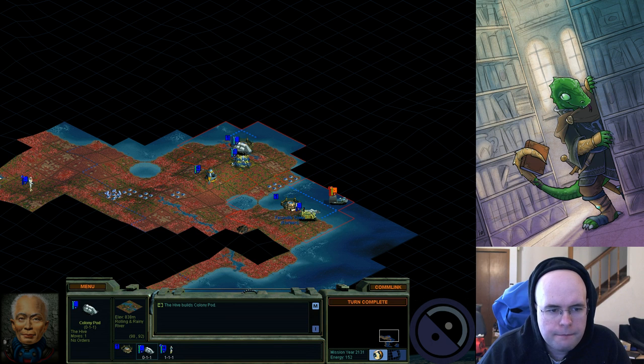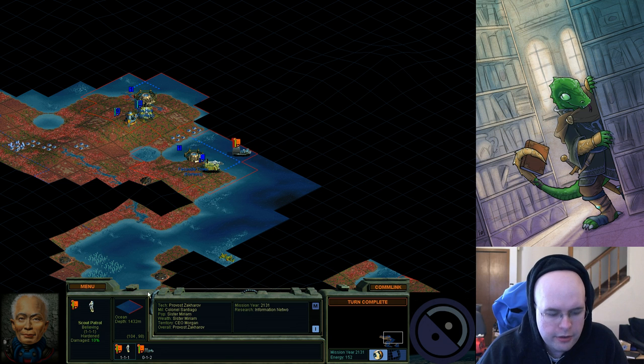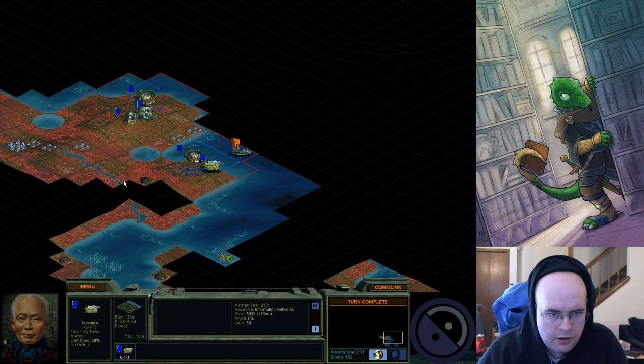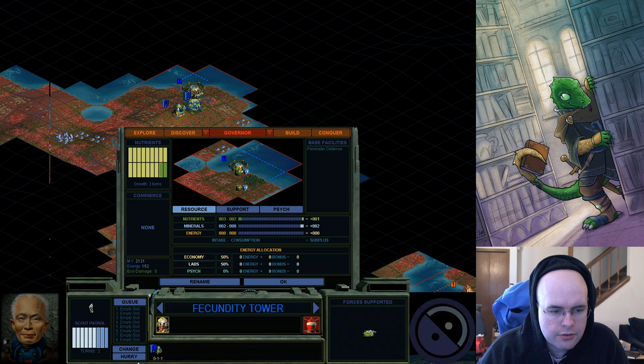I'll eventually explain why. I'm going to build another colony — I'd like to be near that resource since I have no resources over here for some reason. There's a lot of fungus over there too. The Believers have a unit and a Unity foil nearby. All I have to do is not upset her. If I do, I am screwed. So I'm going to switch that to a scout patrol and hurry it.